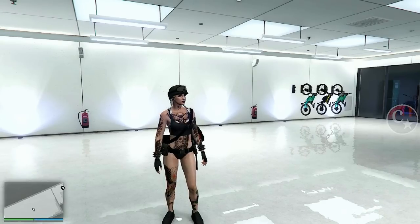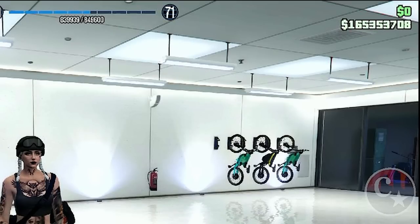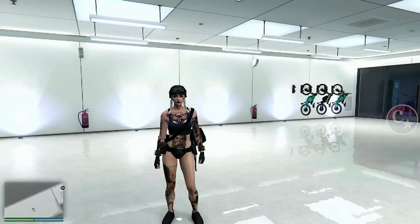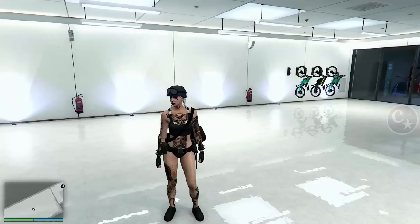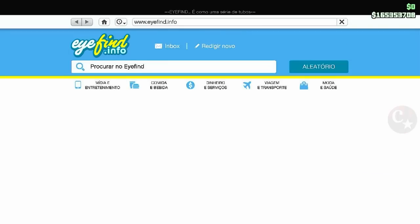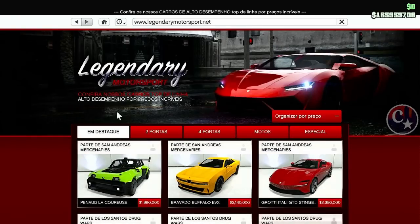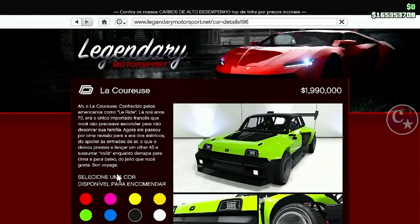Primeira coisa: eu estou numa sessão de convite, obviamente, que é muito mais fácil e rápido. E olha só a minha grana, galera — 165 milhões. Então, só pra vocês verem, eu vou simular a compra de um veículo, só simular pra vocês verem.